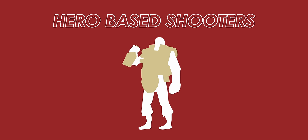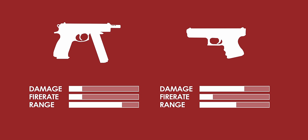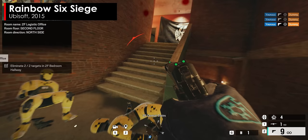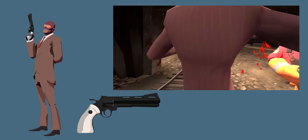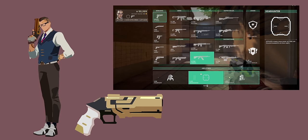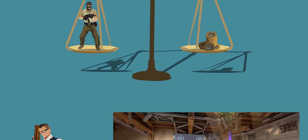We also have hero-based shooters, where every character is different and their kit usually is too. A fast, squishy character usually gets stronger weapons, while tanky characters get weaker ones. It's difficult to balance those weapons as a whole because a character's strength doesn't solely depend on their weapon — it's a combination of speed, abilities, and how they use those weapons. The Spy in TF2 has a completely unrealistic revolver with horrible damage, yet it's balanced because he's meant to sneak and stab, not run and gun. Chamber in Valorant has a revolver that's basically a pocket sniper, but it's balanced because it takes up an ability slot and has limited bullets.